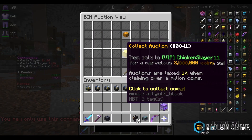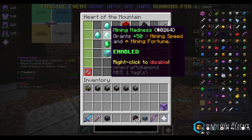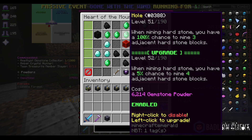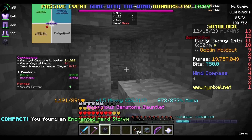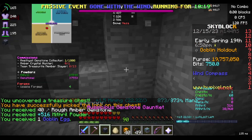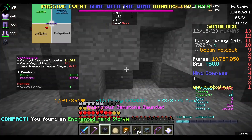We have another eight million to claim from our armadillo selling, so that puts us at nearly 20 mil. Our tree has gone for mining speed and fortune, then turned and gone straight up. We got Mole to level 51 — not as high as I wanted, but I'll have to wait for more powder to get it to 71. We're at Powder Buff 20 and Great Explorer 15 for the reduced locks on chests. I'm not going to show the powder grinding since it'll be boring; I'll just record again when something good happens.